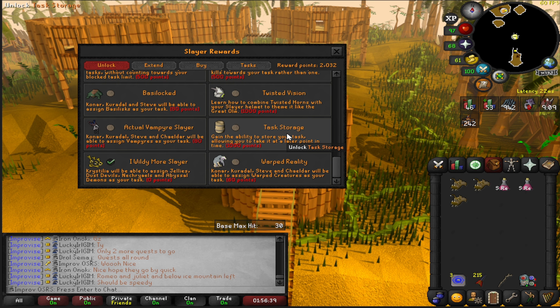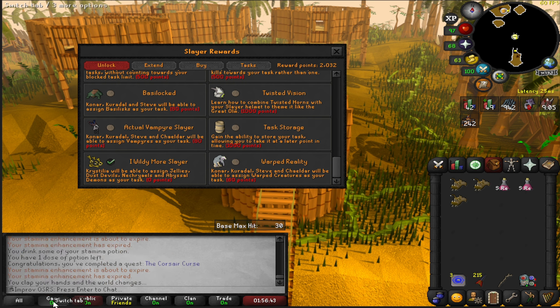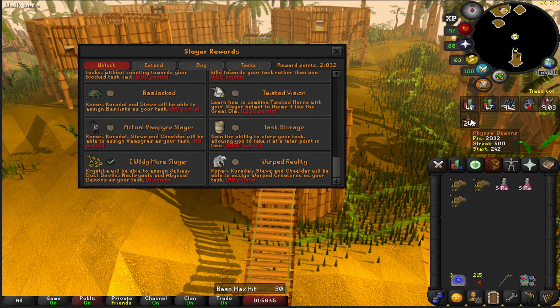I'm going to unlock task storage so if I don't feel like doing a task I don't have to do it. I have Abyssal Demons right now and I really don't feel like doing them, so I'm going to store that and look for a different task.